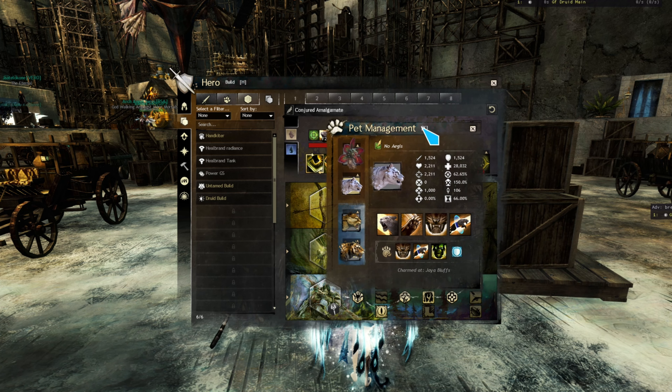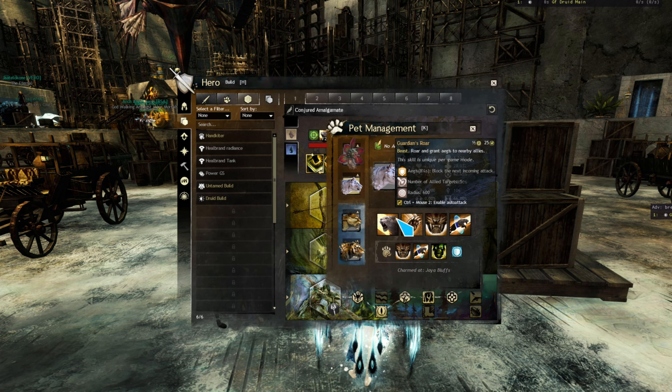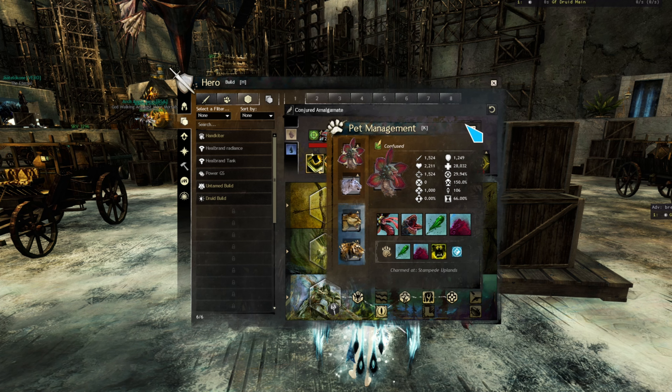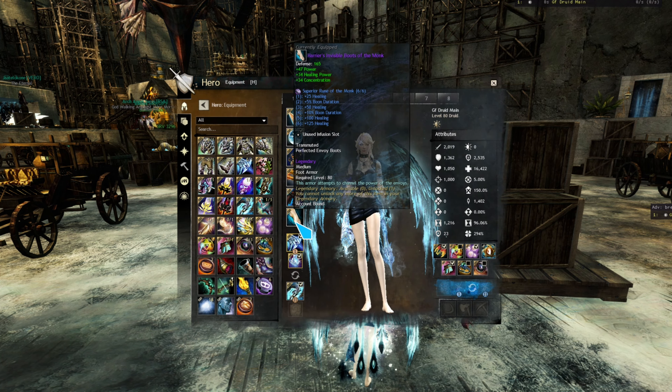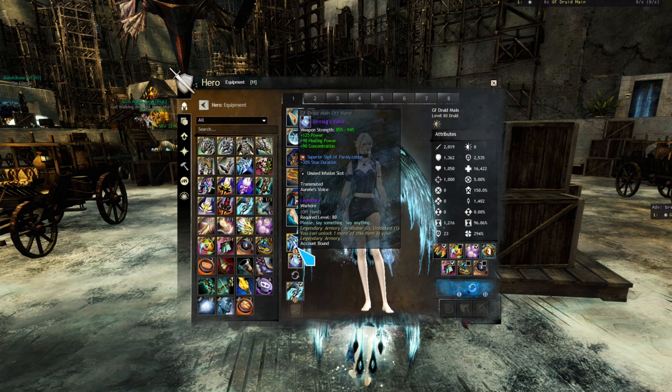For pets I'm taking White Tiger for Aegis for slams, and the DPS pet which is Iboga. I'm running full Harrier's gear with Monk Runes, Monk Relic, and Paralyzation and Transference Sigils.